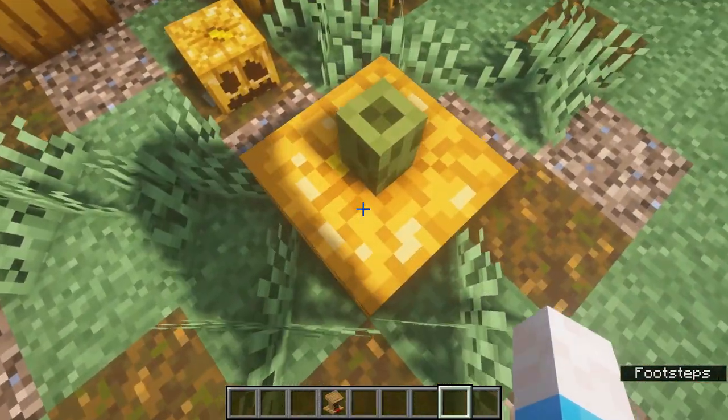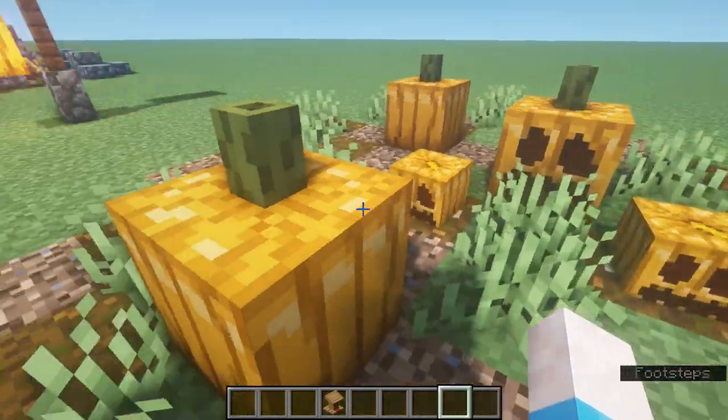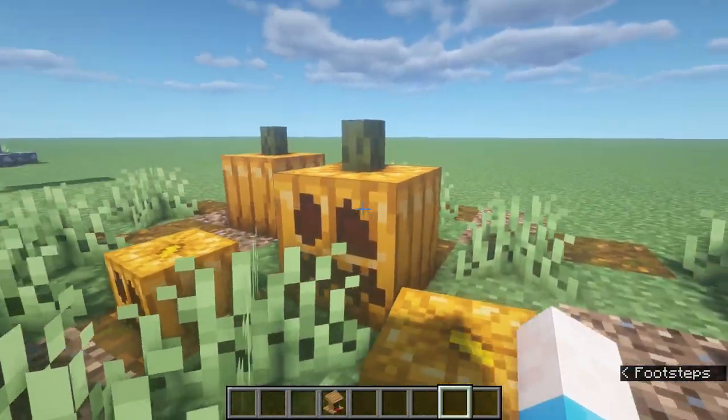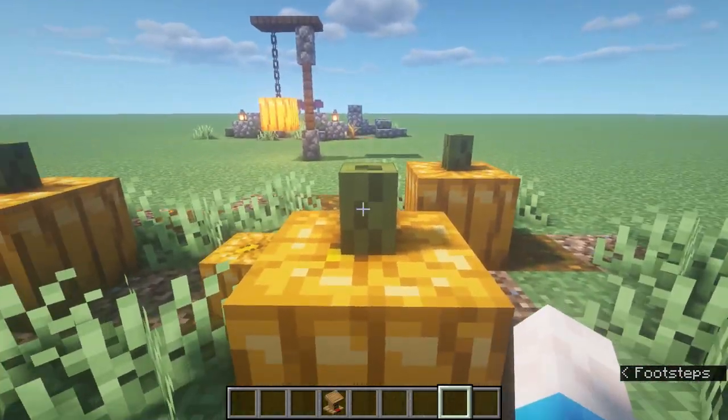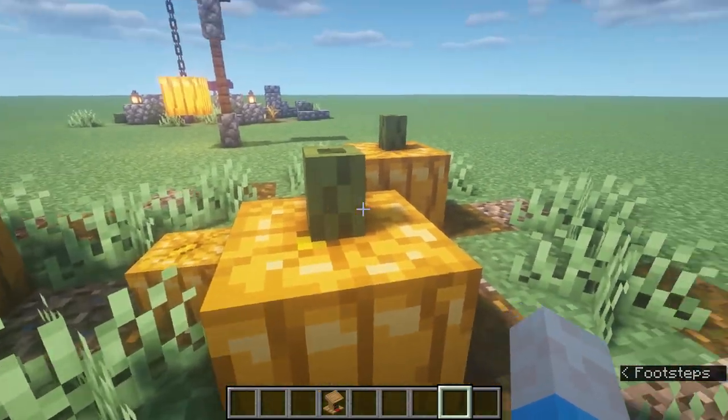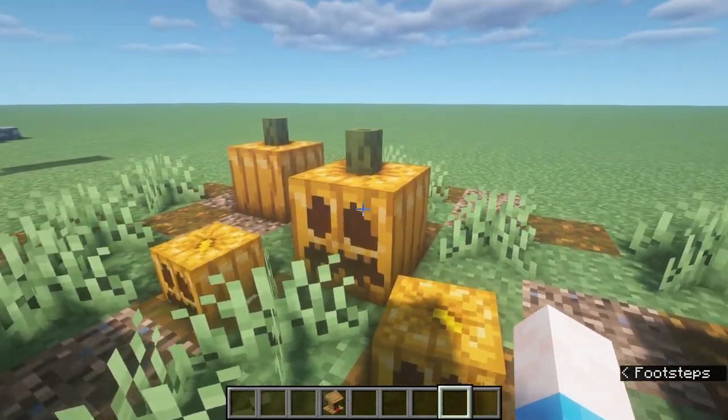This next one I really enjoyed. I showed this before — a little pumpkin with sea pickles on top that look like stalks. You can use a normal pumpkin or a carved pumpkin. If you had a jack-o-lantern you would probably cut the top off so you wouldn't actually need the stalk.